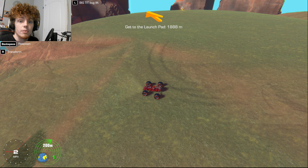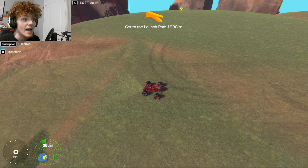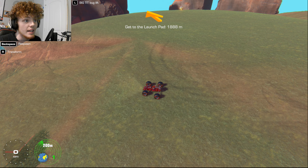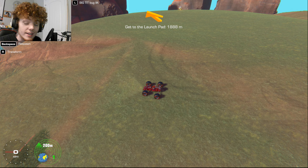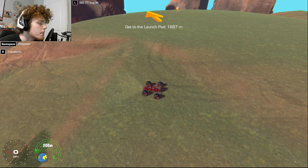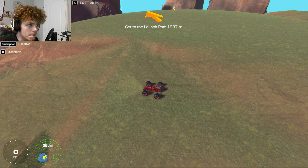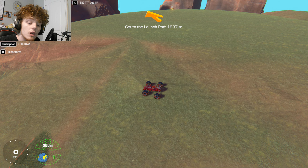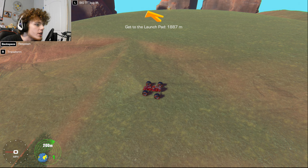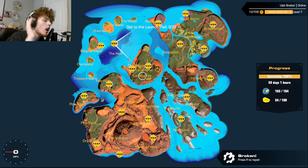Crazy story — I pretty much beat the game just now. I have a couple more things, like that boulder over there. I want to 100% this game minus the money — I don't give a shit about the money. I want all the parts, all of them, and then I'll go to the launch pad and leave. As you can see, I've 100%'d this.